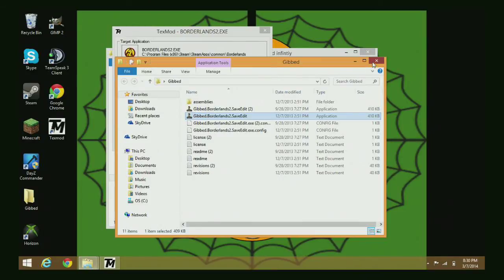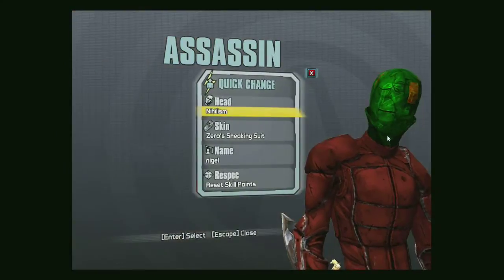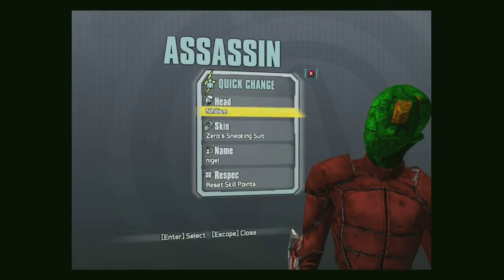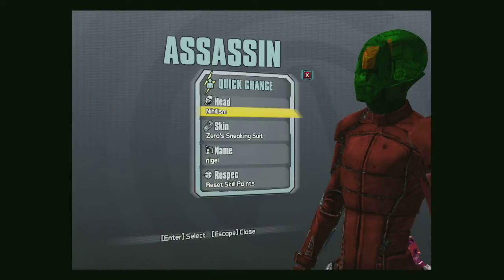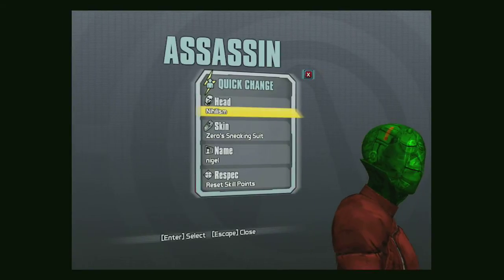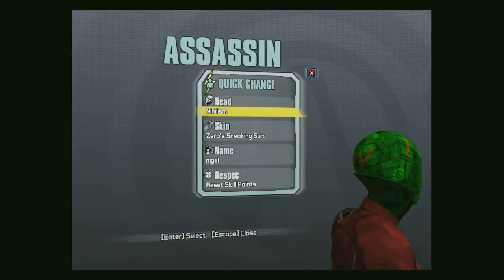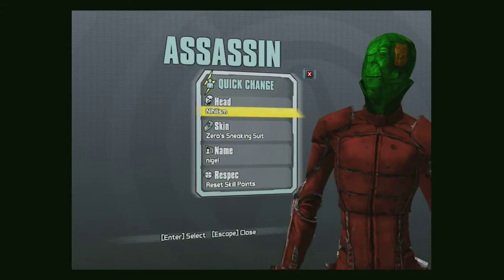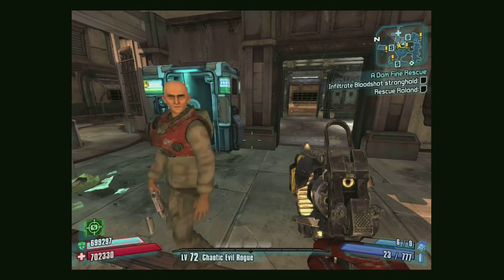I just changed the head to Nihilism, we're going to save it, go into the game file again, click Save, and cut into Borderlands. As you can see, my hand is red — completely not what I made — and my head is green. Anyways, that's my head, and it looks pretty random and quite full of nonsense. I'm going to cut out that part because I did cough. As you can see, I'm going to try working on this skin to make it look a little cooler.